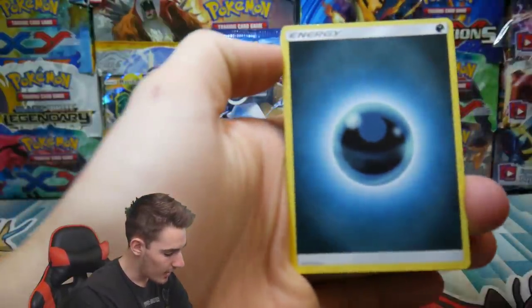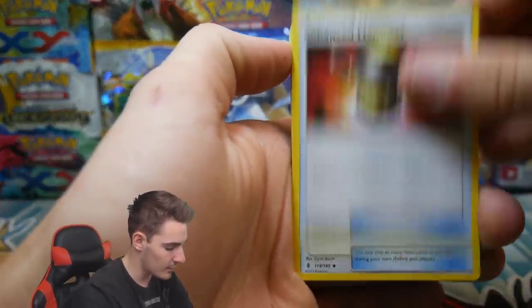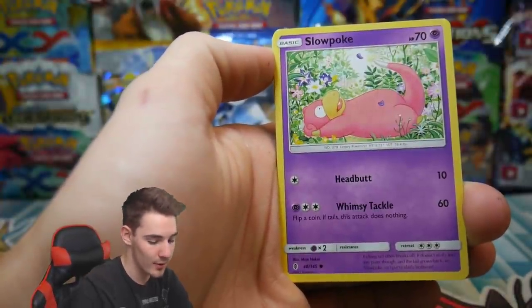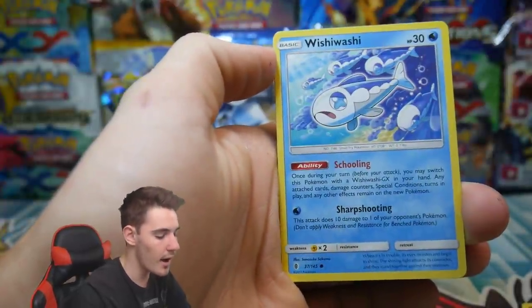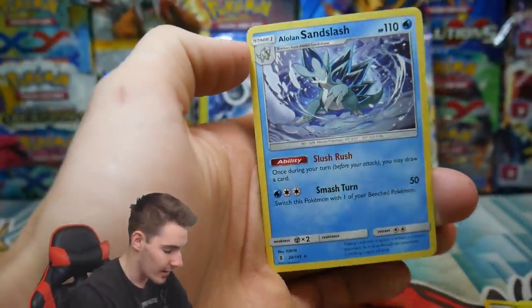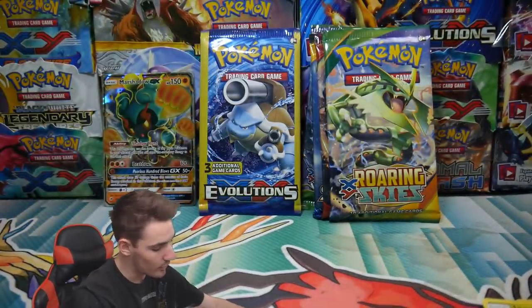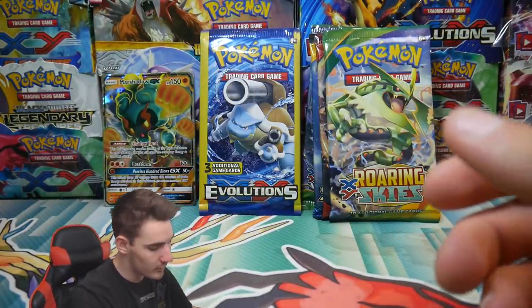We have an energy to start it off, a Crabrawler, an Enhanced Hammer, an Aqua Patch - that's actually good - a Slowpoke, a Mudbray, a Delibird, a Wishiwashi, a Jangmo-o, a Hakamo-o, and a Kommo-o. Oh, that would have been awesome. But we have an Alolan Sandslash and a Hakamo-o to finish that one off.